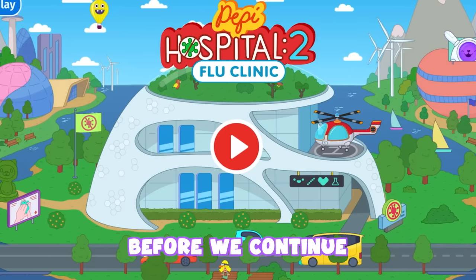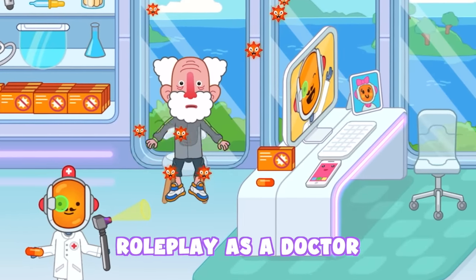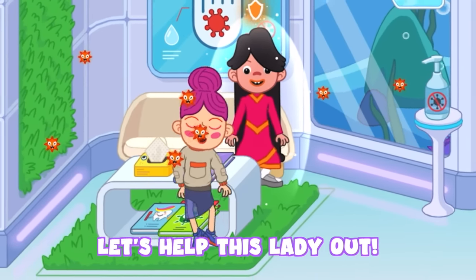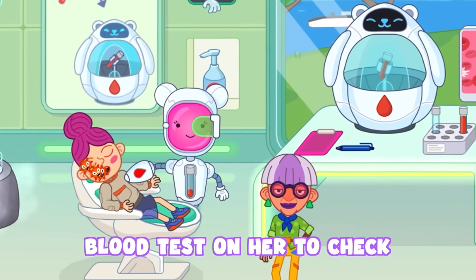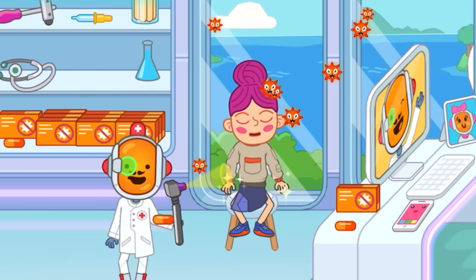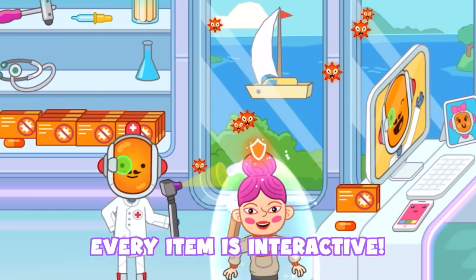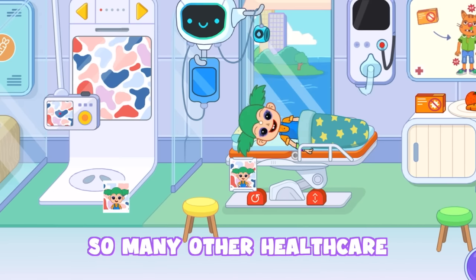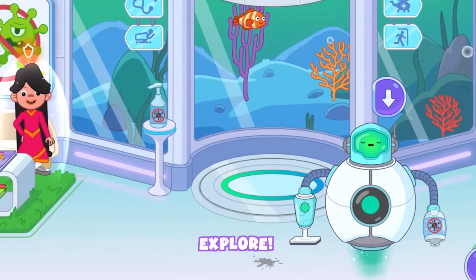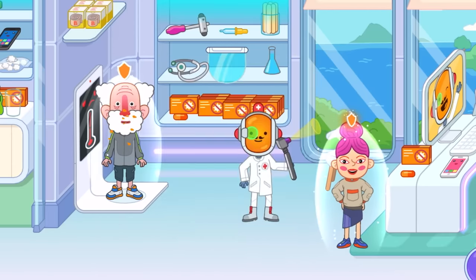Before we continue this video, our sponsor for today is Peppy Play. They came out with a new game recently called Peppy Hospital 2. If you've ever wanted to roleplay as a doctor, this is your chance. In this game, we work at a state-of-the-art hospital where we have patients that need tending to. Every item is interactive, and we have access to so many healthcare facilities like a vaccination room, a science lab, and the emergency helicopter. You can now download this game for free using the link in the description below, the pinned comment, or the QR code on screen. Now let's get back into the video.